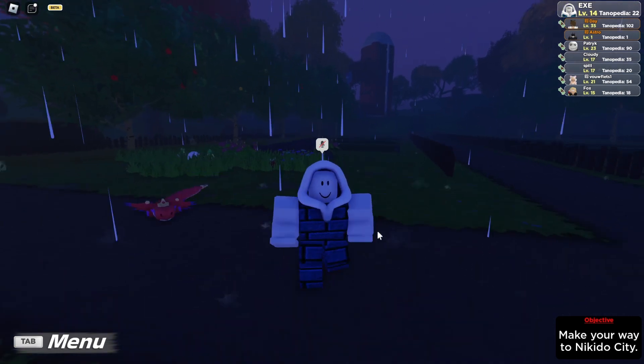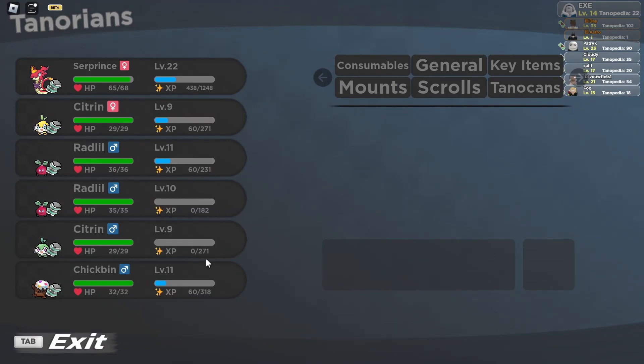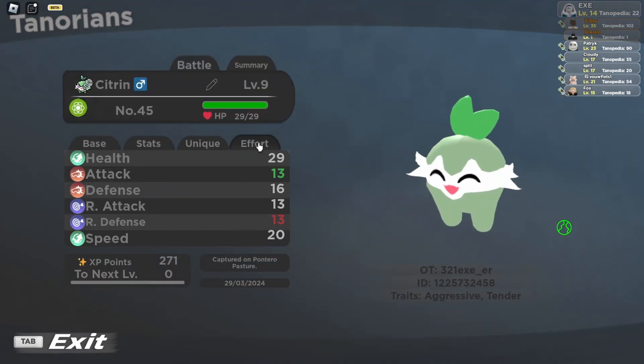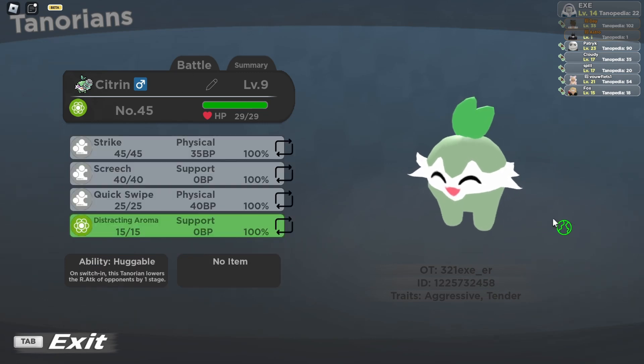Now let's talk about the moves that male Citron has to offer, which are exactly the same as the female version. Don't be hopeful for differences — they're just the same. The only difference between male and female Citron is their final evolution. I'd recommend going for whichever appearance you like the most.